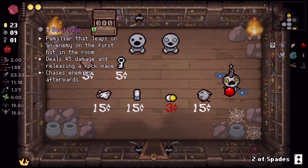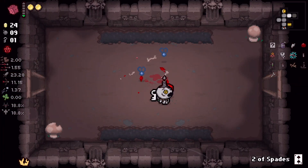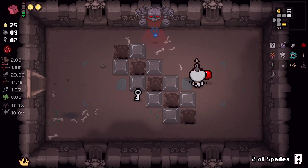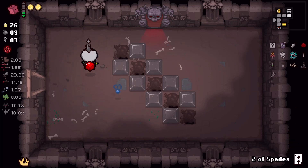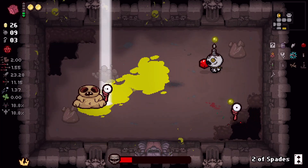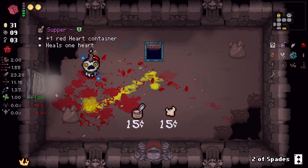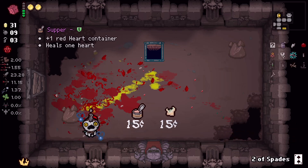Clears leaps on an enemy on the first hit in the room — that's not great for us because we really shouldn't be taking hits. We already did the editing room so we're good there. We don't need the backtrack — let's see what we got here. Eyeballs are saving... wow, that's evil.